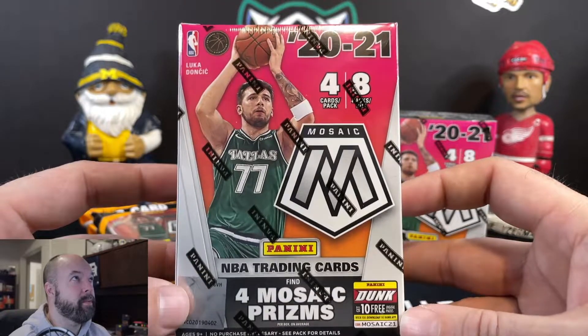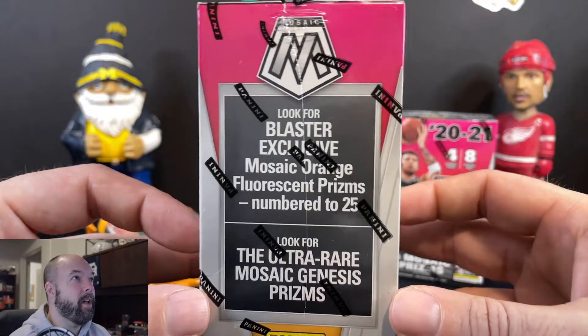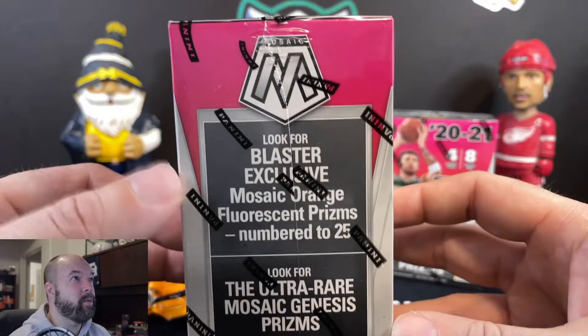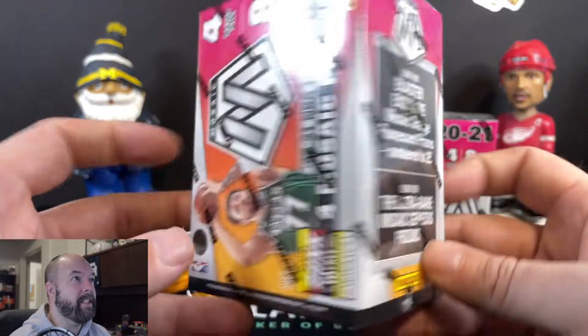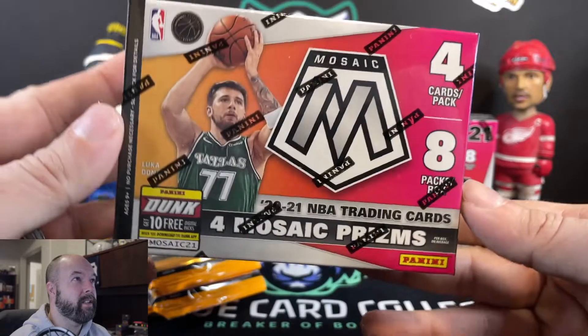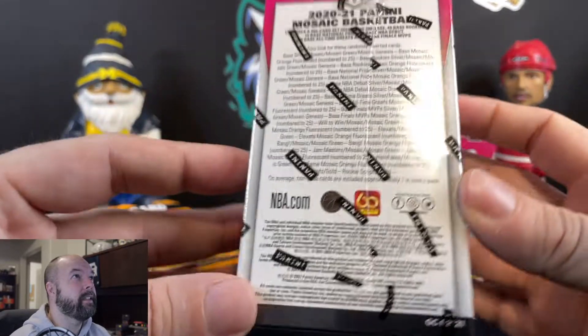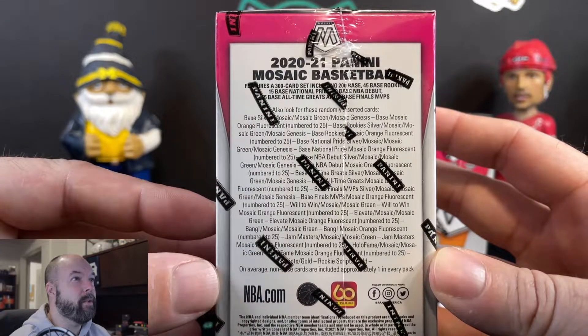You have four Mosaic Prisms per box and 32 cards per box as well. The Mosaic Orange Fluorescent Prisms numbered to 25 are blaster exclusives. The Ultra Rare Mosaic Genesis Prisms are potential cards out of this as well. This is kind of what you can get out of these and the numberings on those.